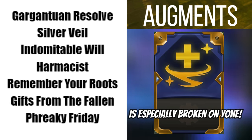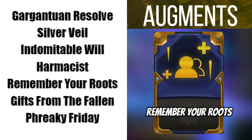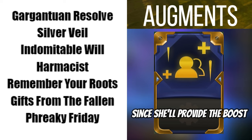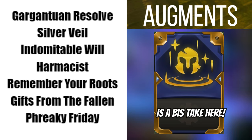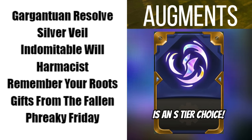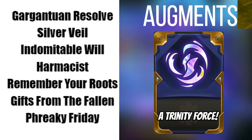Harm Assist is especially broken on Yone — it provides great sustain and turns his overheal into damage. Remember Your Roots is excellent as long as you have a Riven headliner, since she'll provide the boost to both Edgelords and 8-bits. Gifts from the Fallen is a best-in-slot take here, because most rounds end with Yone or Riven going 1v9, so they'll get excellent value from the Gifts. Freaky Friday is an S-tier choice here — you can skip Titan's Resolve and give both of your carries a Trinity Force.